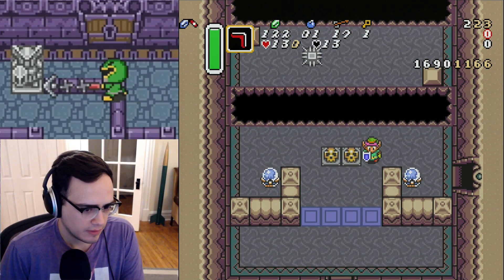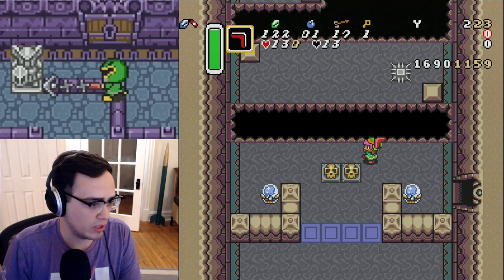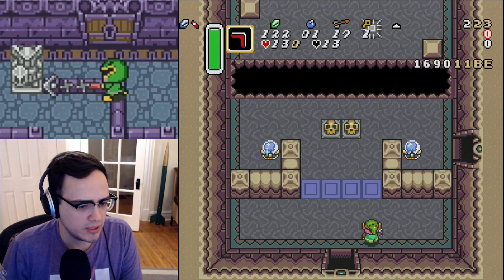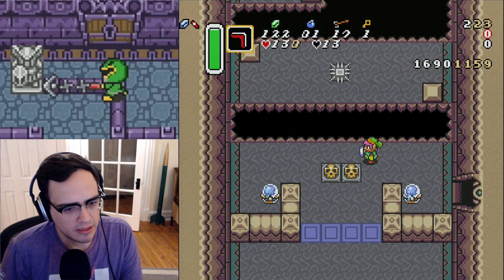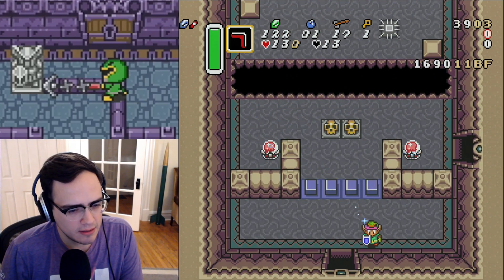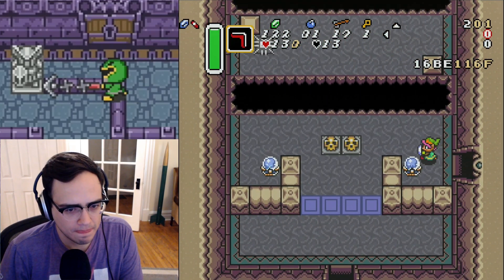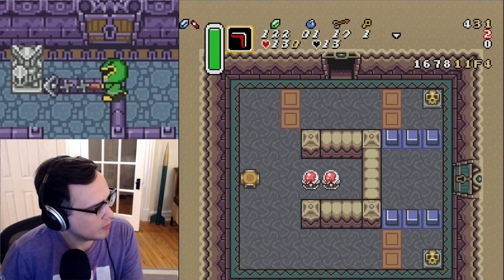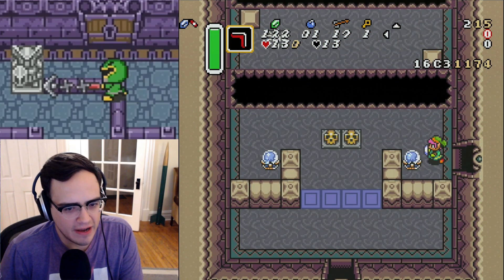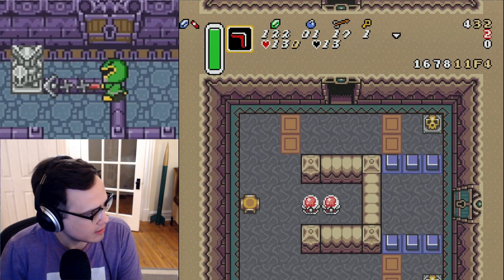And then once you've done it, you just walk down. If you're way too high and you throw the boomerang, then when you walk down it won't hit the switch in time. You can see it almost hit there but not quite. So you just got to make sure that you're not too high. You can see it was actually pretty high there and it still worked out. I got 431 there. It's actually pretty lenient. It's faster than the current strat. I think it is easier to execute.